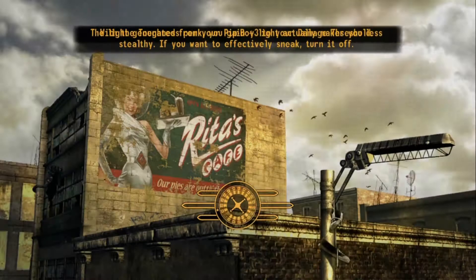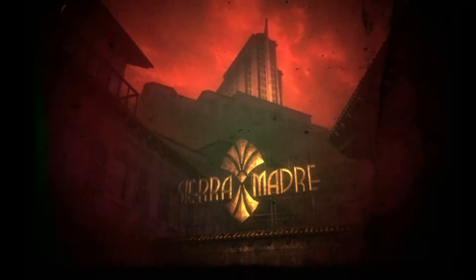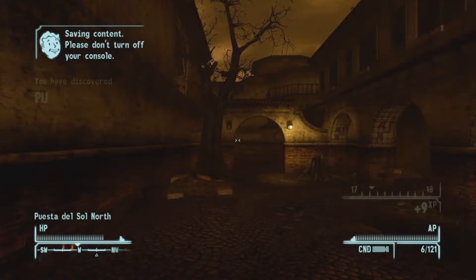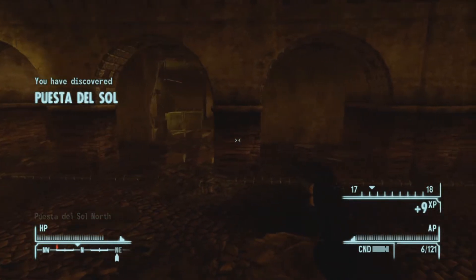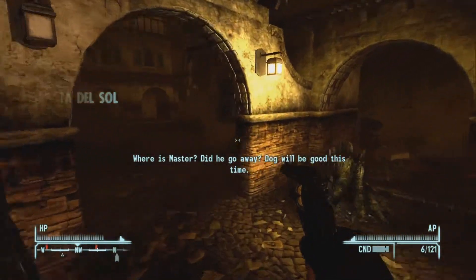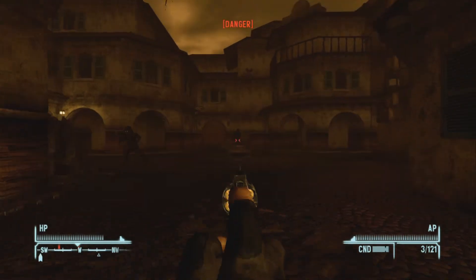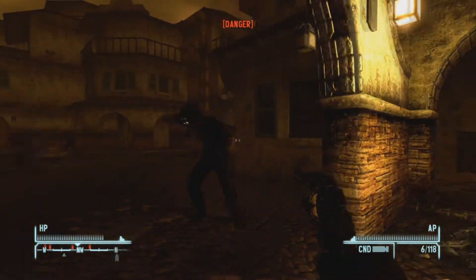The name of the DLC is based on a gambling term — money that is dead is money that you have put into the pot. The recommended level for taking on this DLC is level 20. The DLC is set in and around the Sierra Madre Casino. Although a lot of the DLC takes place in the surrounding villa, the Madre is the main focus of the story. The casino's name is based on a novel and film called The Treasure of the Sierra Madre.